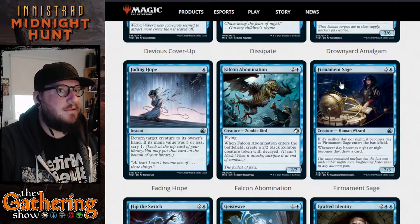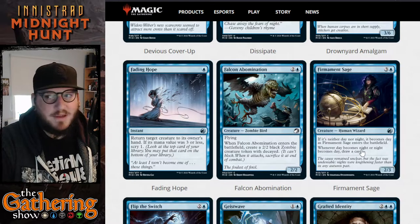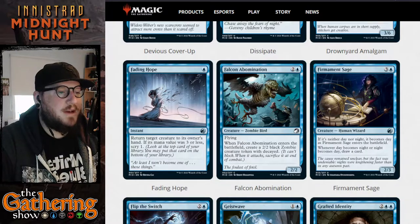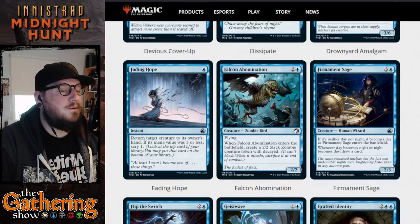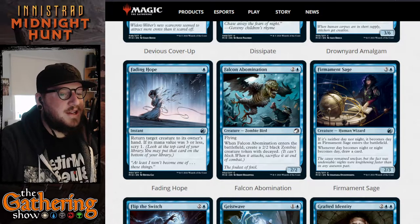The next card is Firmament Sage — three and a blue for a 2/3 Human Wizard creature. If it's neither day nor night, it becomes day as Firmament Sage enters the battlefield, so another day-night cycle trigger. Whenever day becomes night or night becomes day, draw a card. This is a really great card to just leave on the battlefield if you're playing blue — the day-night cycles are going to flip a lot, so you get to draw a card every time the day-night card flips over.